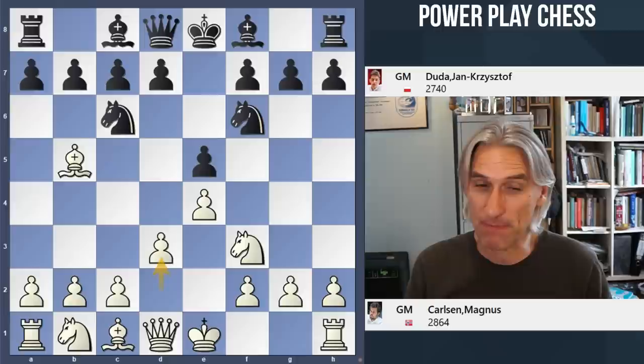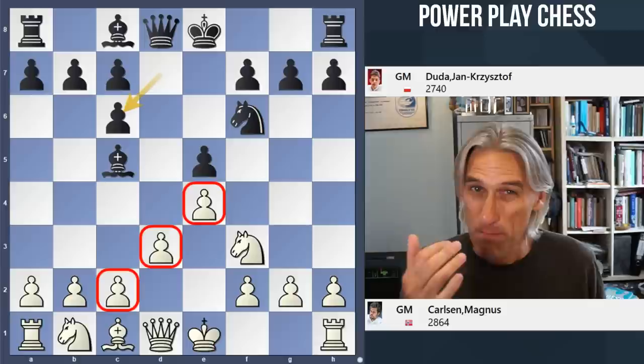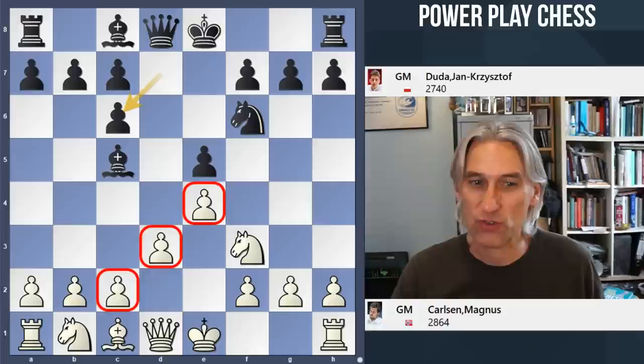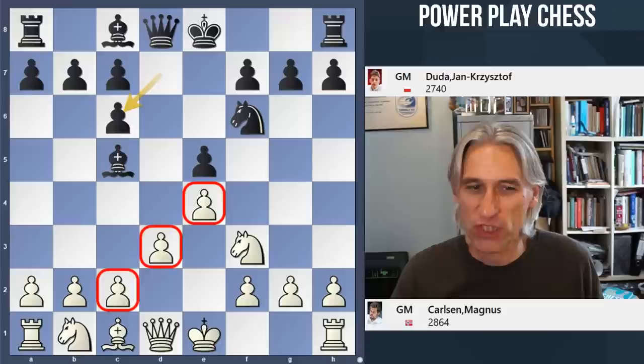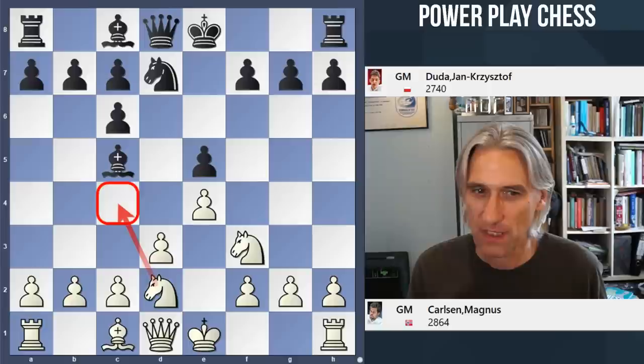It's a Berlin and Carlsen decides not to go for the endgame, but to keep the tension with D3. Carlsen has a lot of experience playing with this pawn structure. This solid pawn structure prevents black making a breakthrough in the middle. This is such a strong structure — there's no D pawn to hit out here. That strong pawn shell gives white freedom to play on the kingside.